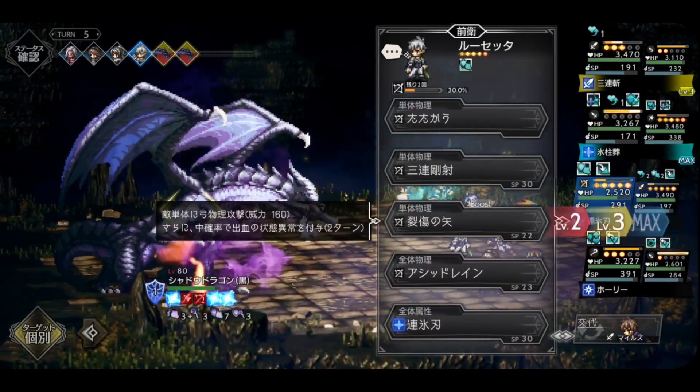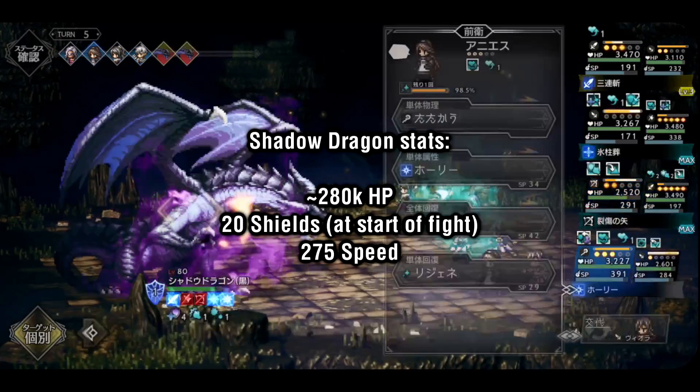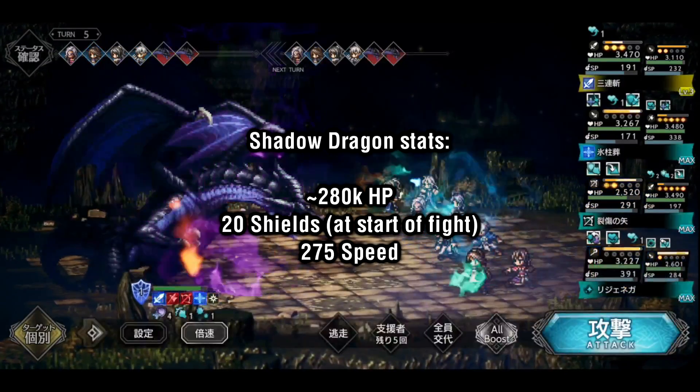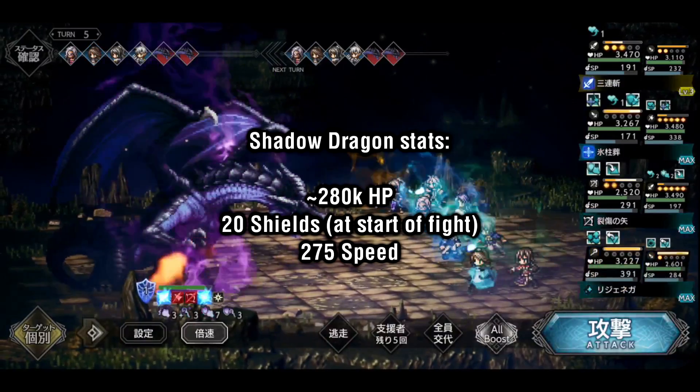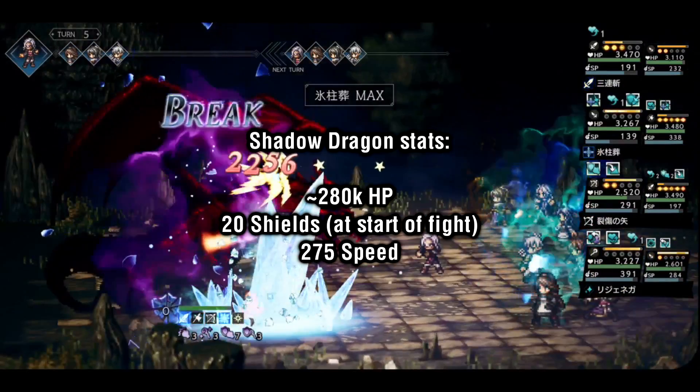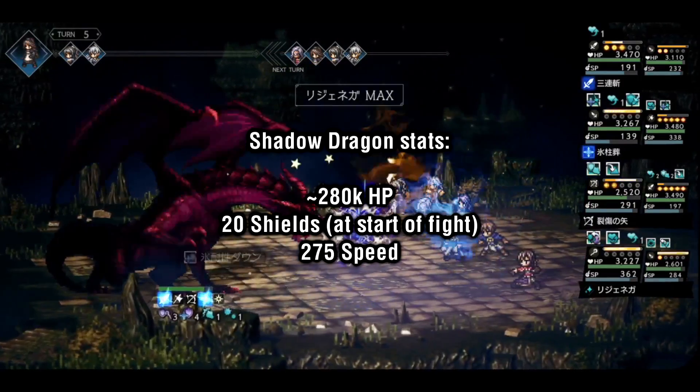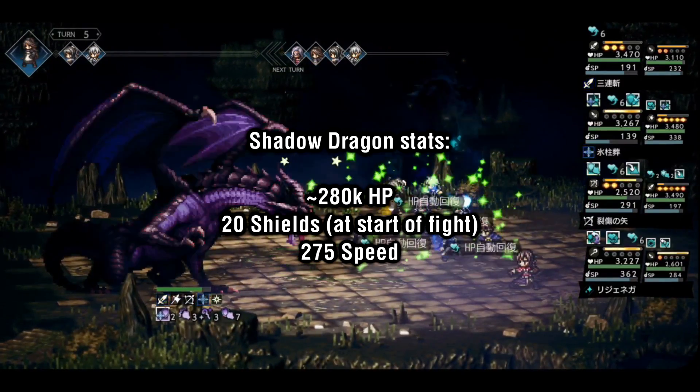Next, let's go over the Dragon itself. It has roughly 280,000 HP, starts with 20 shields, and has 275 speed. In terms of difficulty, it's roughly the same difficulty as Thurston, the fight right before Tikilin in the Tikilin Cup. If you're able to beat Tikilin and/or Glossom, then this fight should be no problem at all.